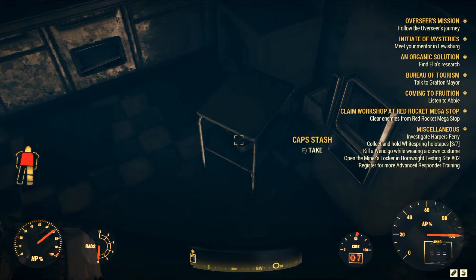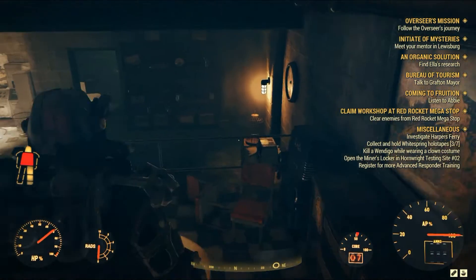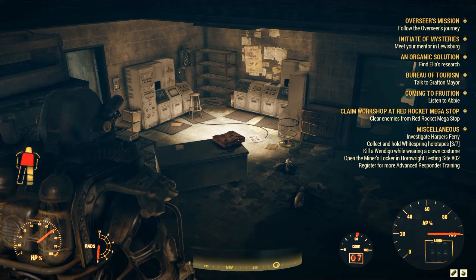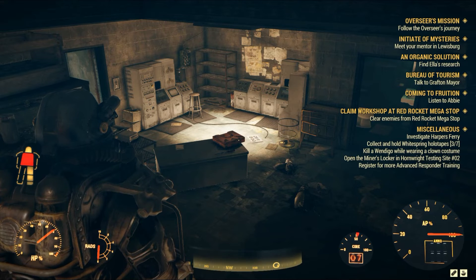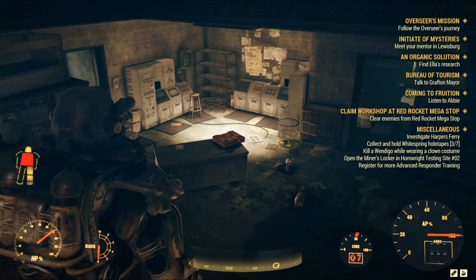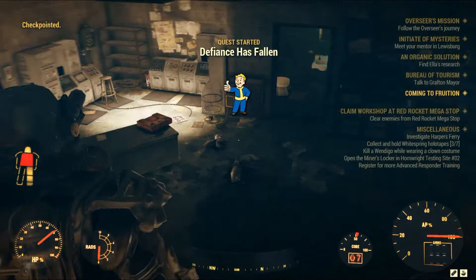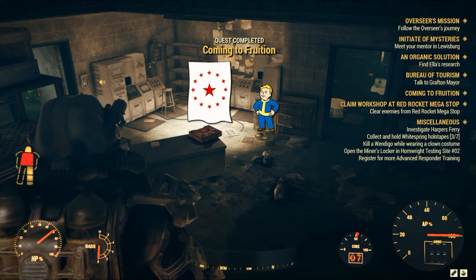Funny enough, you will now start your Brotherhood missions — it begins right here. In Fallout 76, everything related to missions is very chain-related: you need to do A to do B, you need to do C to do A. It's a bit tricky but everything has its logic, and that's okay — it's Fallout and it has a lore after all, despite what many people say. After a minute or two of speech, you will unlock Defiance Has Fallen, a new mission for the Brotherhood, and your Coming to Fruition is now completed.